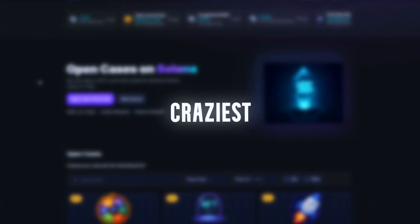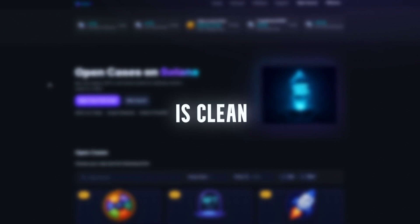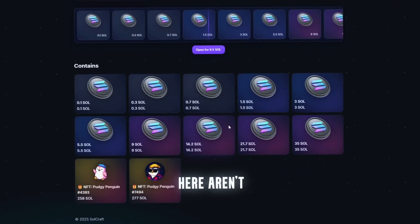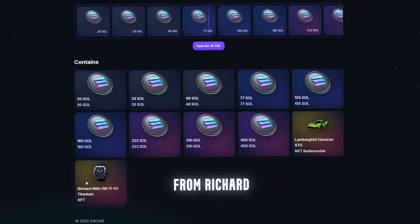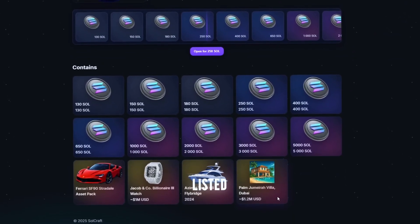Today we're diving into one of the craziest crypto platforms I've seen lately. Paul Vibe is Cyberpunk X Solana. UI is clean. Cases look juicy. Everything's smooth as hell. What's wild? Some of the drops here aren't just coins or NFTs — I'm seeing Lambos, watches from Richard Mille, even fucking yachts and Dubai villas listed. Is it cap? We'll find out.